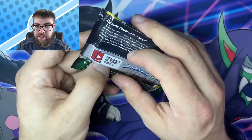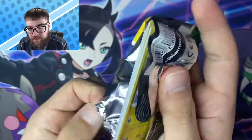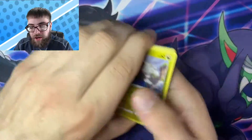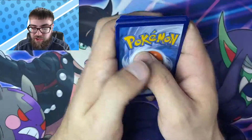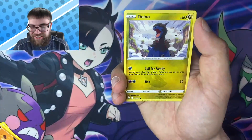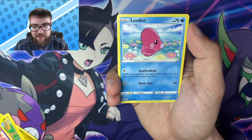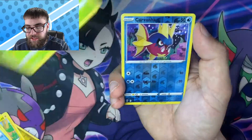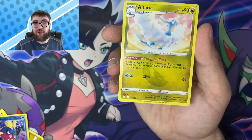We got Water — Deino, Marill, Wobbuffet, Luvdisc, Dwebble, a Reverse Carvanha, and a non-holo Altaria. Jumping into the next one. I'm gonna be the one to say it — just based off of my past experiences with both of these sets, I'm gonna say that Fusion Strike has better pull rates than Evolving Skies. Controversial opinion, I know, but that's what I think.